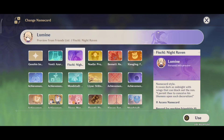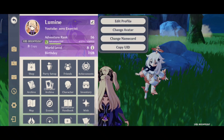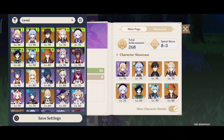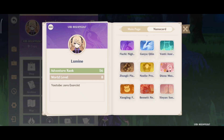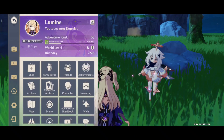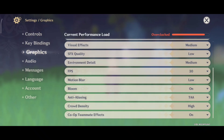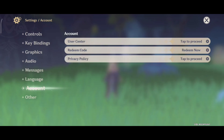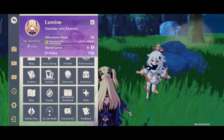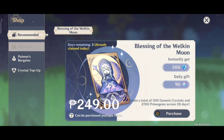I looked everywhere in the settings menu and you really can't change it. You can still change the character showcase and the namecard showcase, but not the name and signature. I don't know why Mihoyo did this. I'm not that affected, but what about others who change their name just for the memes or just for fun?